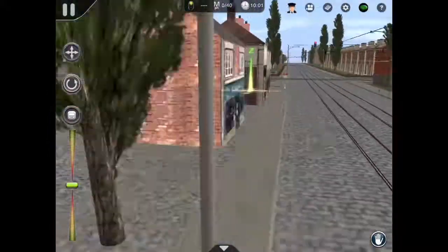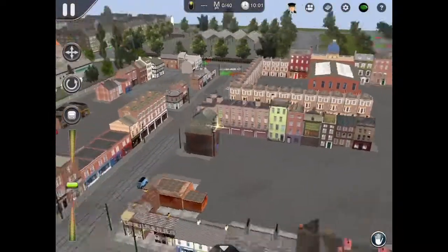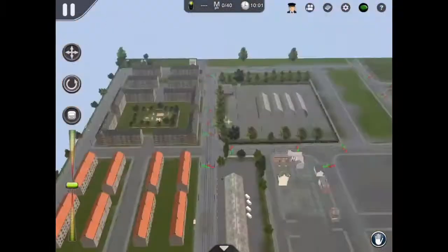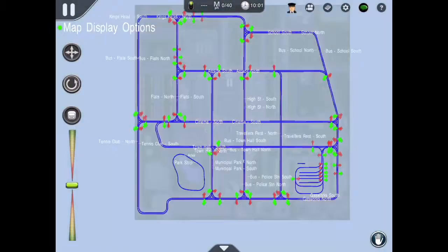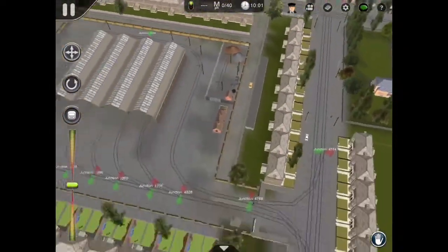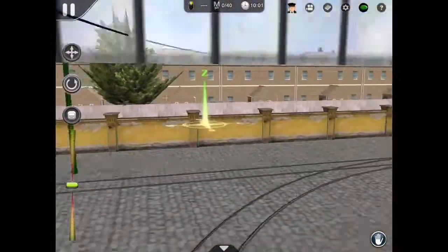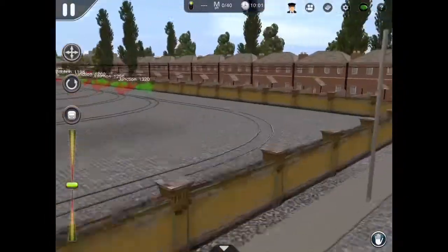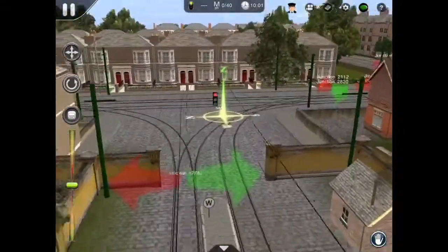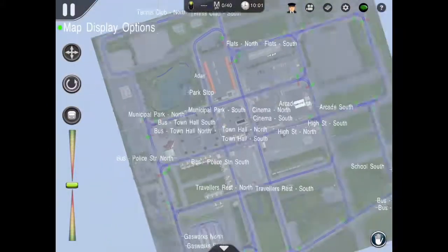You have some traffic lights, some cars, a big school, and what I think would be a college just there. Here's the depot — nice little thing. There's not much really to talk about here; it's just a nice, simple yet elegant route created and designed by some nice people.